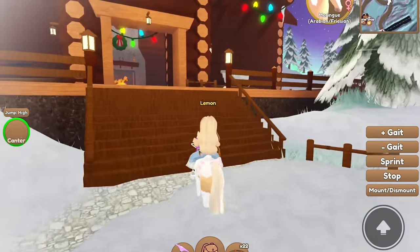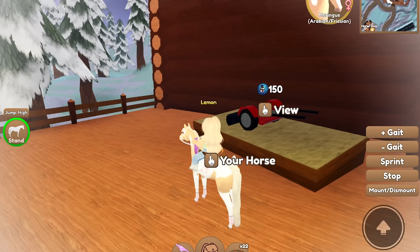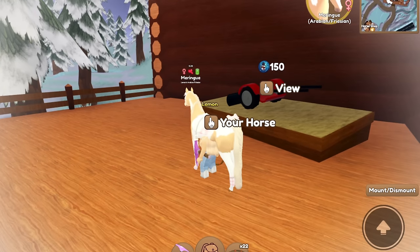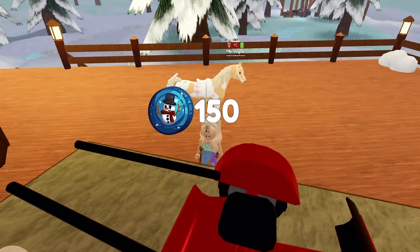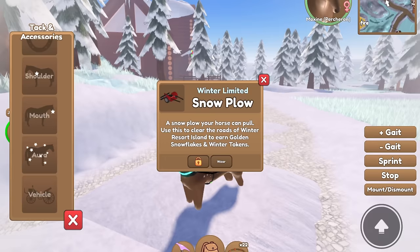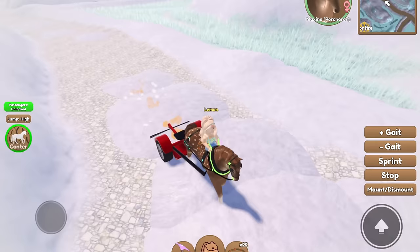To get a snow plow, you just need to go over to Winter Resort Island, to the ski lodge, and you can see a snow plow for sale for only 150 snowman tokens, so it's pretty cheap. You can buy one and then equip your snow plow.